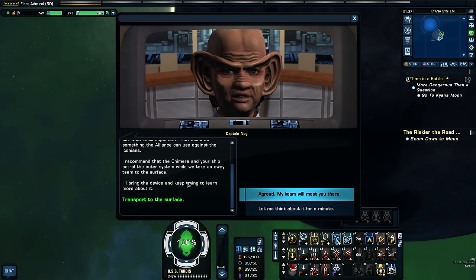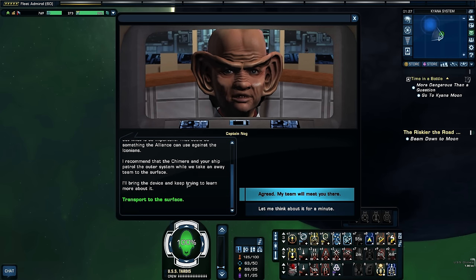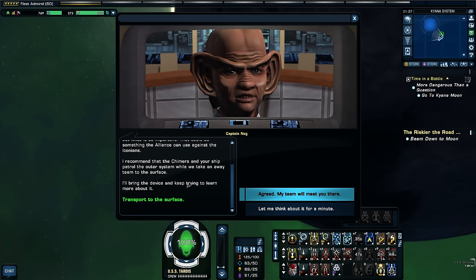So we've got two possibilities here: A, the Krenim chroniton weapons will help us, or B, the Krenim technology that allows them to change history via destroying civilizations in the past could help us. If that were the case — thinking about wiping out the Iconians 200,000 years ago before they have a chance to do all this — that would drastically change the entire universe. That would be a very bold thing, but I don't know if that would be the right thing. Agreed. My team will meet you there.